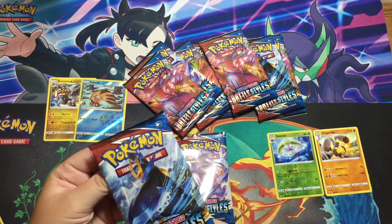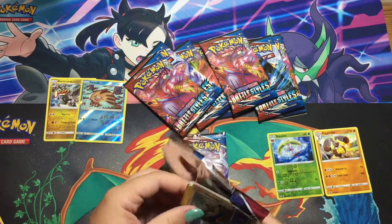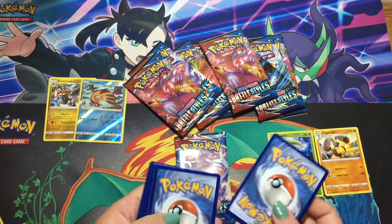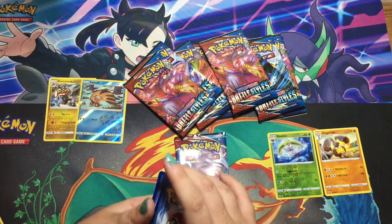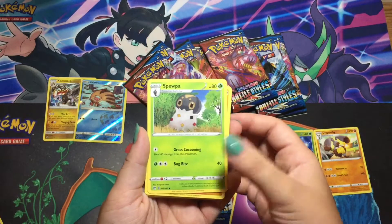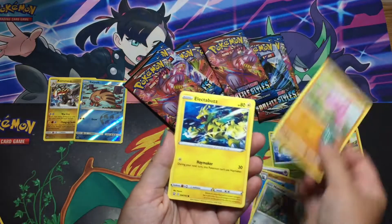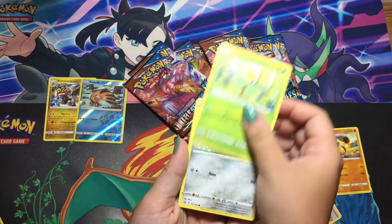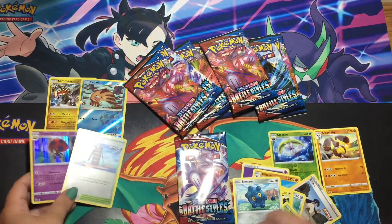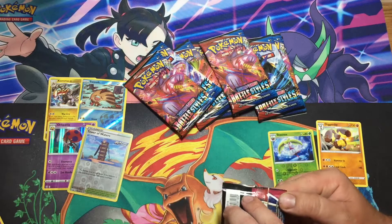So these are the two packs from the actual box. There's a code card. It's like a puffy pack. So: a Psychic Ranger, Swoopa, Gliscor, Bruno, Honedge, Gligar, Electabuzz, Budew, Bronzor, reverse holo Tower of Waters, and a holo Orbeetle. Let's hope on the Battle Styles packs we go through it all and at least get one thing.